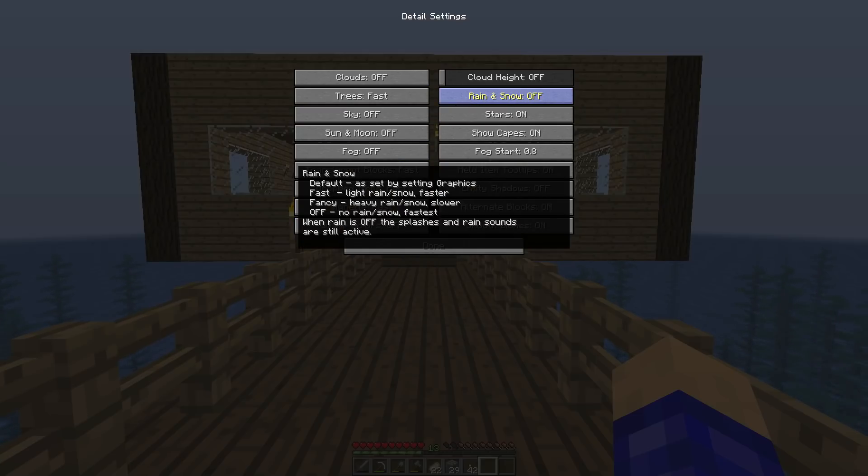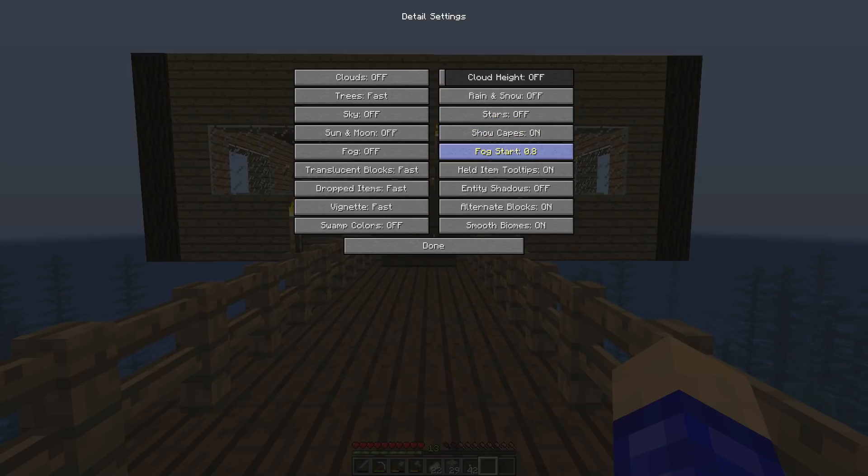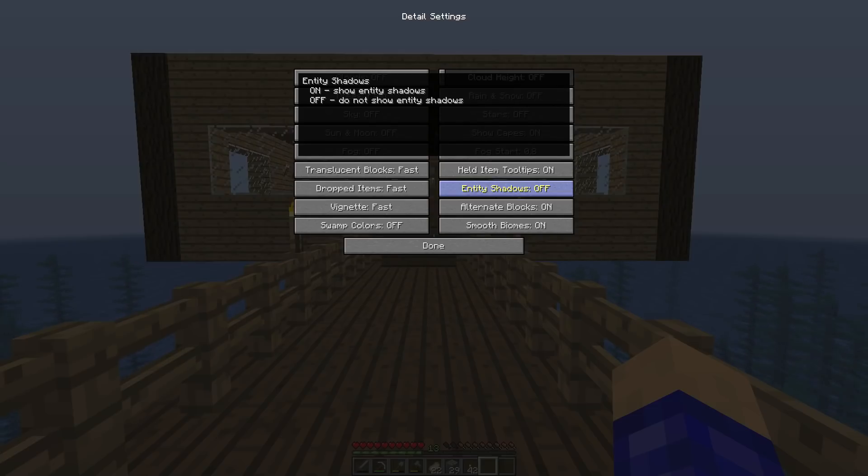You want Dropped Items set to Fast. Swap Colors — turn that off. Rain and Snow — turn that off. Stars — turn those off. Capes doesn't really affect performance. Fog is already off. Handheld Tooltips doesn't matter. Anti-Shadows — turn that off. Alternate Blocks — turn that off as well.